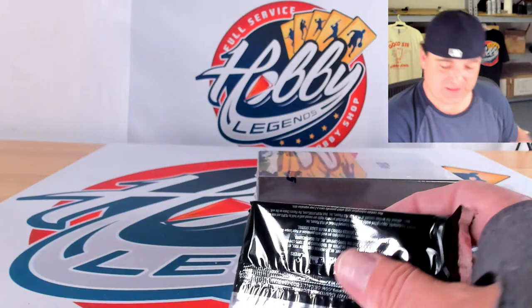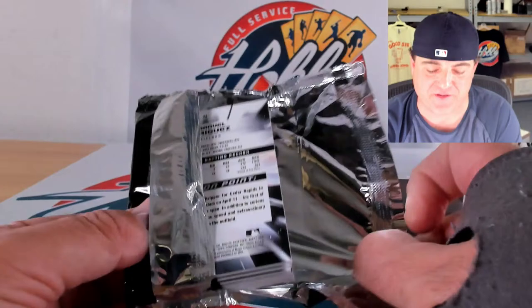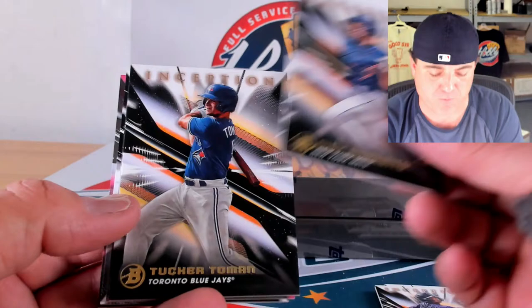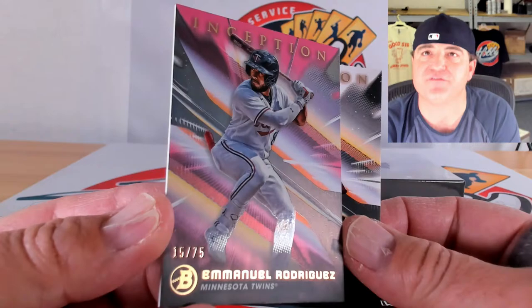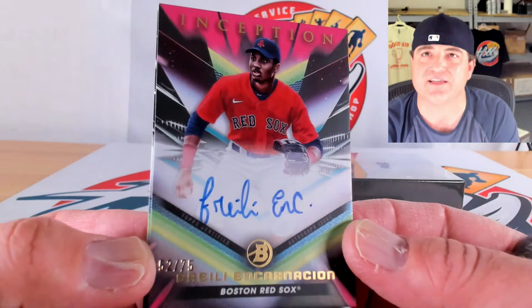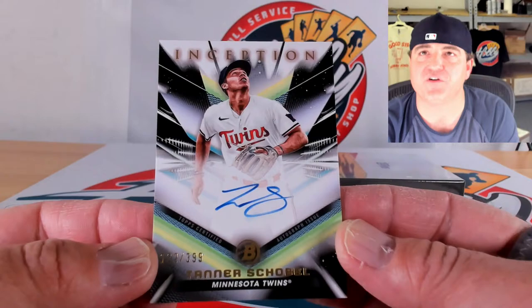Tomorrow we're doing UFC — eight cases of Topps Chrome UFC, so even if you're not in the break come check out the autos and the new stuff. Iverson Artiega, Diane Jorge, Nick Morbido, and Tucker Toman. Parallel: magenta to 75, 15 of 75 on Emmanuel Rodriguez. Then Fraley Encarnacion — putting an auto on the board at the end — 52 out of 75. Tanner Scoble, 132 out of 399 on the base ink.